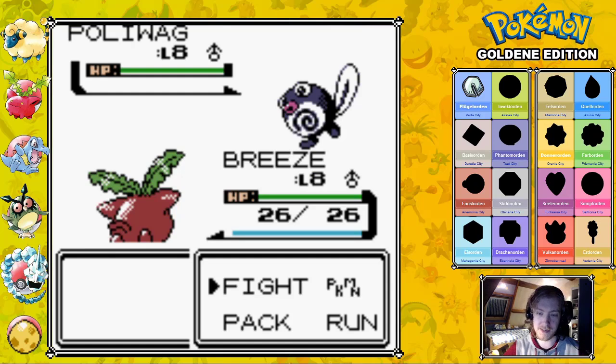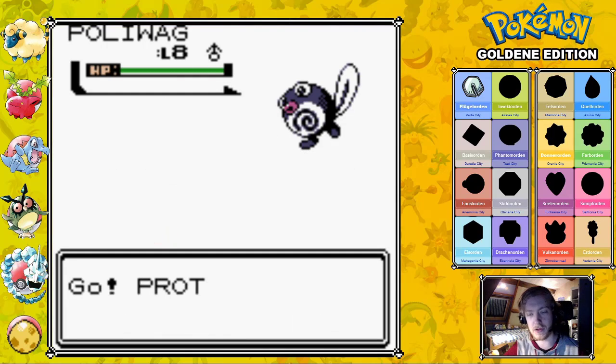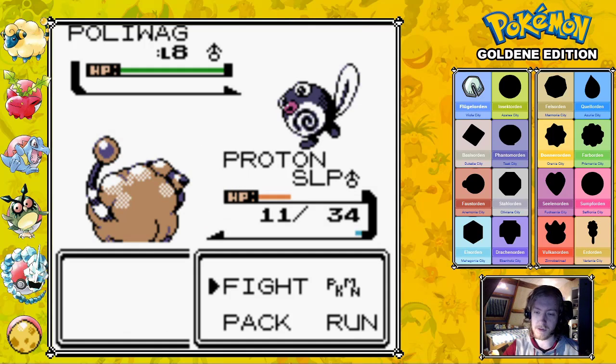And Hoppip is called Breeze because it flies in the breeze. It likes wind, and then it just floats over. That's all. It's a much easier name.